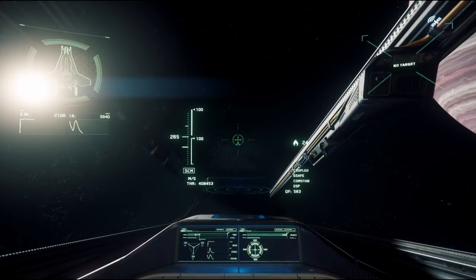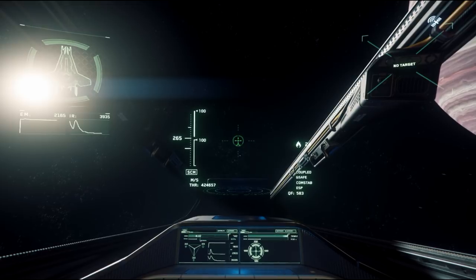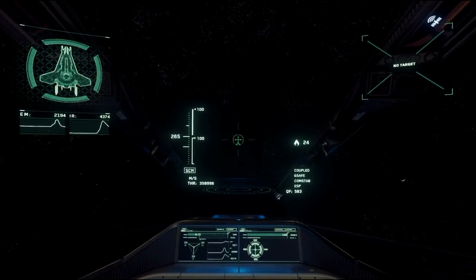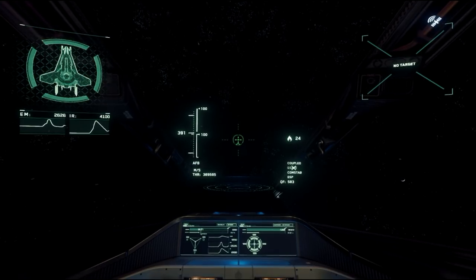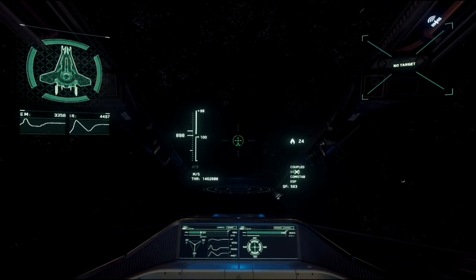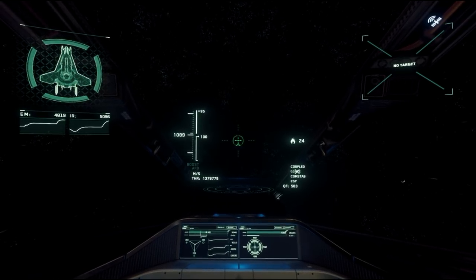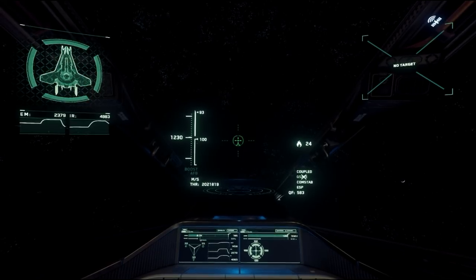The third flight mode involves Boost, which allows quick maneuvers and rapid vector changes — basically a rapid acceleration option. You also have Afterburner, which may be bound differently depending on your setup. Default is Shift. You can see my fuel dropping — I'm down to 98 from 100 — but the speed is very rapid. Once you reach top speed, you can hold it without using additional fuel as long as you're not making flight changes.